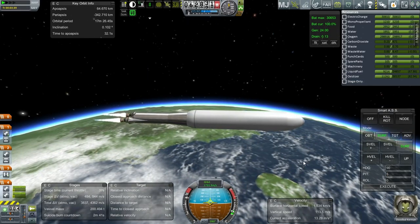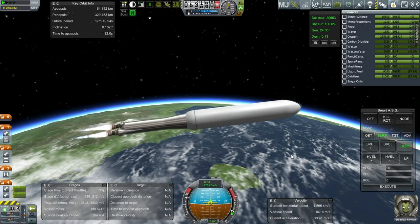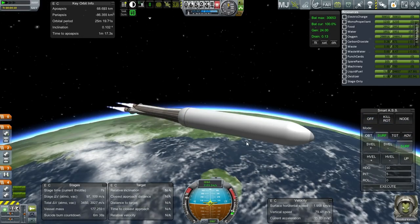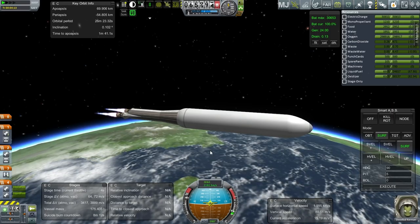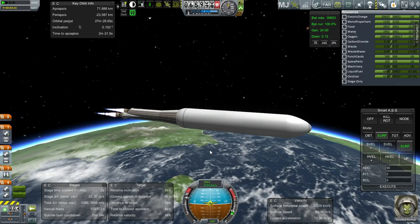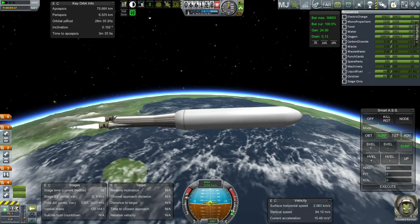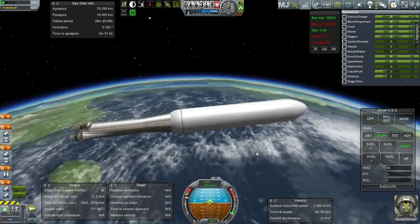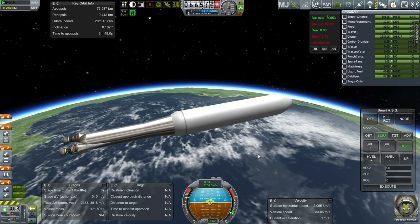Just cruising right along here, making for a tight orbit in this case. Just a little bit left in this stage, but pretty close. It'll probably be exactly right to deorbit this stage — so that stage is going to go back down. We've got plenty of time to apoapsis for the next stage to finish it off.